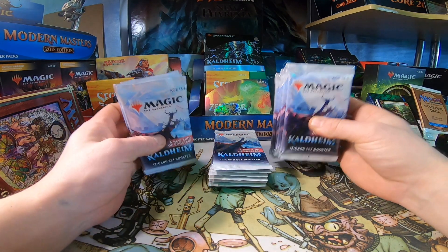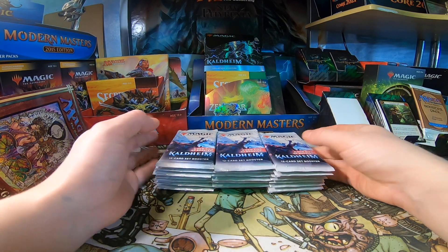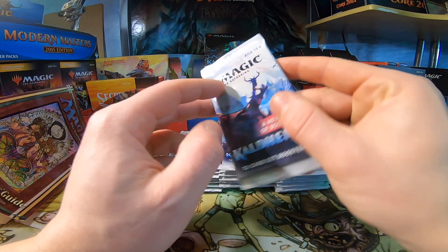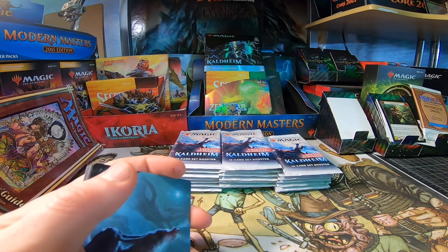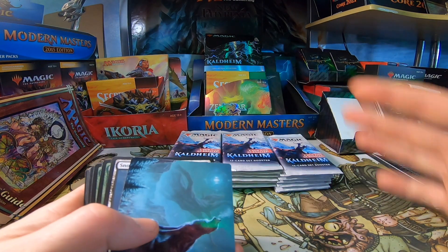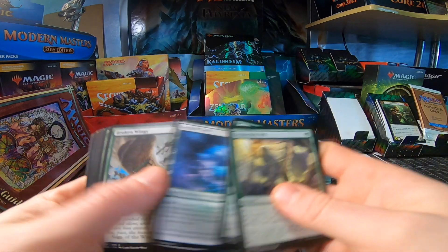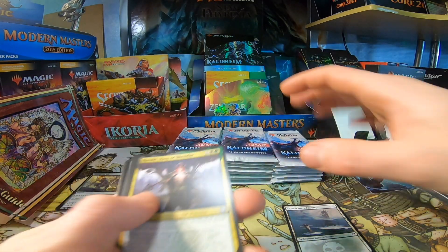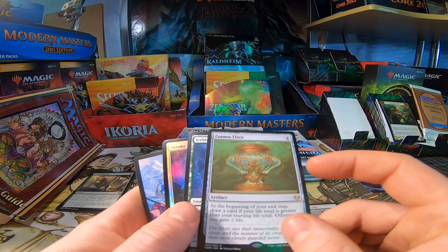Hello everybody and welcome back for the third booster box set edition simulation with blisters. The last two boxes were awful representations because the first box literally tipped the scales and the second box tipped the scales. I'm hoping that this being the third one will show a better representation, because all of my hypothetical theories of how this was going to go down have been extremely unpredictable. Let's just have a good time and open some Magic: The Gathering packs.